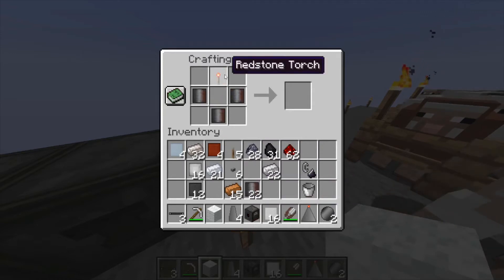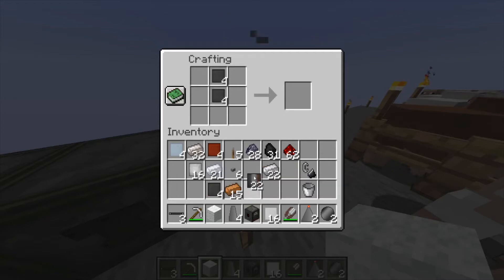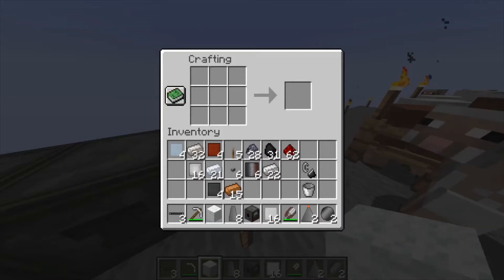So this is me crafting the rockets. To craft the rockets you will need heavy duty plates, which you get in a compressor. You compress steel, aluminum, and bronze, and you put these compressed materials into the compressor and you'll get heavy duty plates as a result.